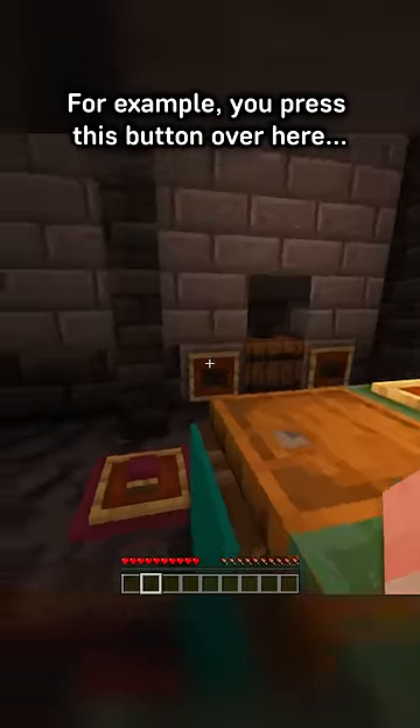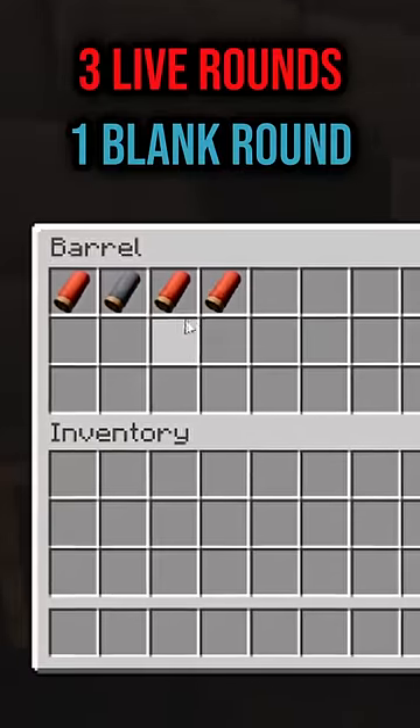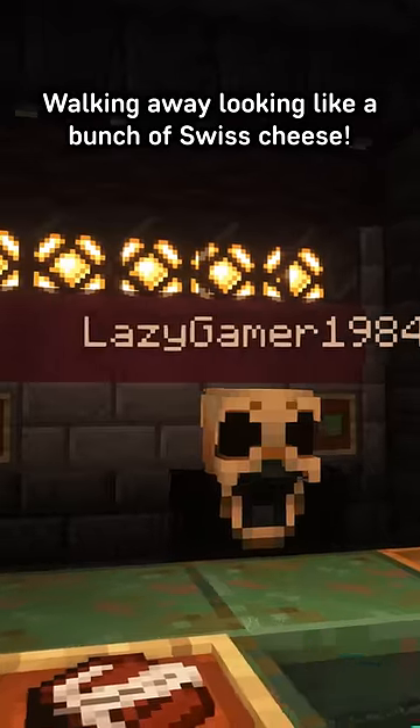For example, you press this button over here and this round you can see the shotgun is loaded with three live rounds and one blank, so be careful. We now have to take turns to see who will be walking away looking like a bunch of Swiss cheese.